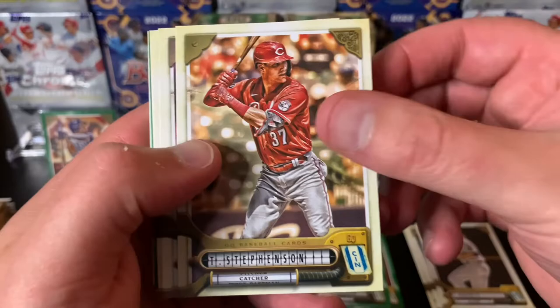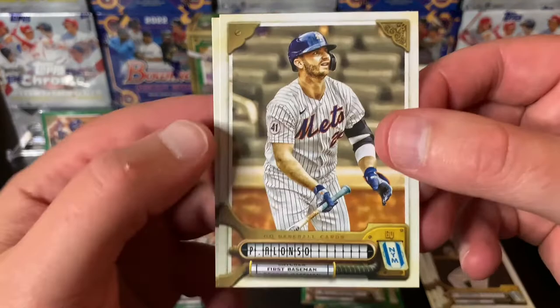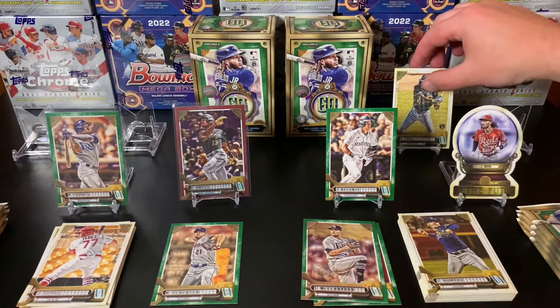If I can get this pack open — I cannot pull anything good compared to you. All right, here we go. Cronenworth — the camo jersey is cool. Tosh Stevenson, Weathers, Gilbert — he's been really good this year. Jared Kelenic green! He is back in the minors unfortunately right now, but I'm still happy to pull a Kelenic green. That's pretty sweet. We got a polar bear and Howard. Hey, not a bad pack. I would say this has been pretty good boxes for us so far — got some pretty cool stuff. Yeah, we got two of the top rookie cards already.